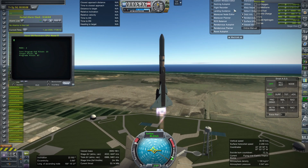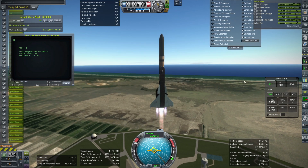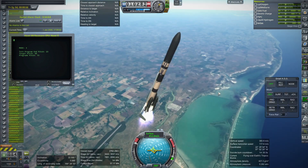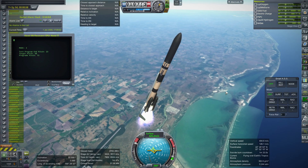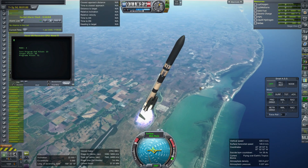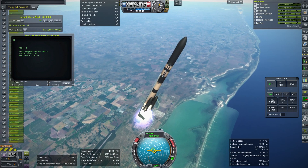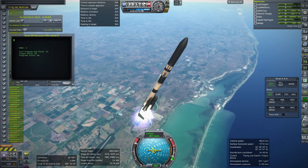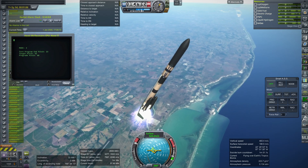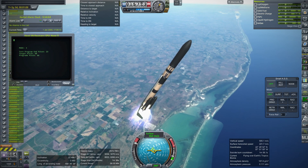The thrust-to-weight ratio is not that bad right now, just 1.55 — we've got lag, but definitely not a worry. We could carry more fuel if we wanted to. We're past 10 kilometers, definitely past the speed of sound. We're looking for something above 3,600 meters per second orbital velocity once we finish the first stage burn. Normally I would like 4,000 — somewhere between 3,600 and 4,000. It really depends on the aerodynamics of the first stage, but we haven't gotten to the part where I've seen how well it glides.